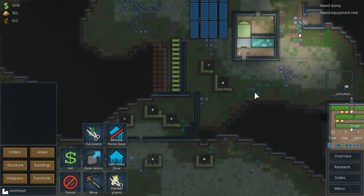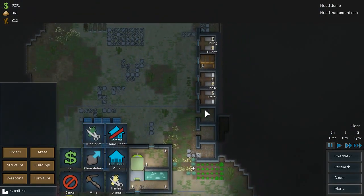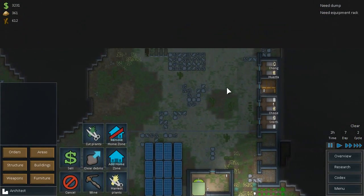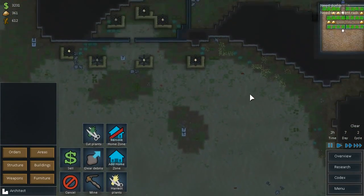So we have a list of things here from our comments. We have smooth stone and carpet that we have to establish. We also have batteries, which are already started, and a dump zone. Our dump zones are full and that's why they're not cleaning up our battle zone.